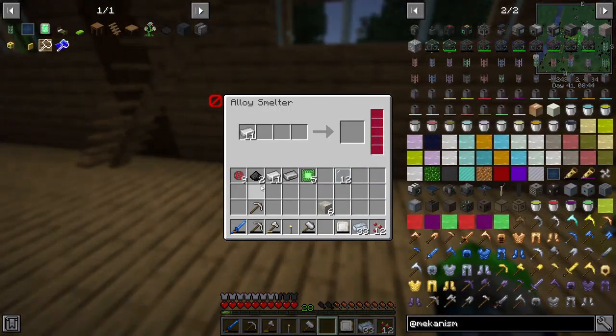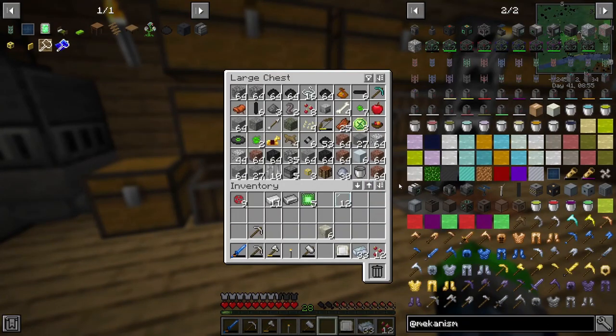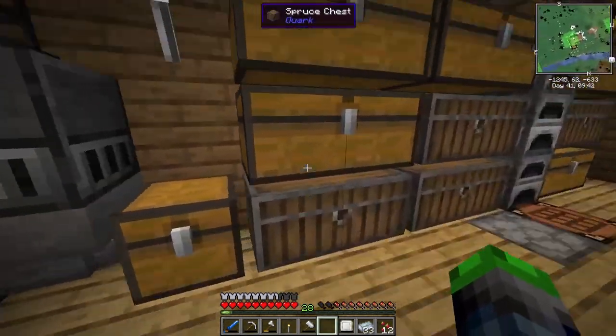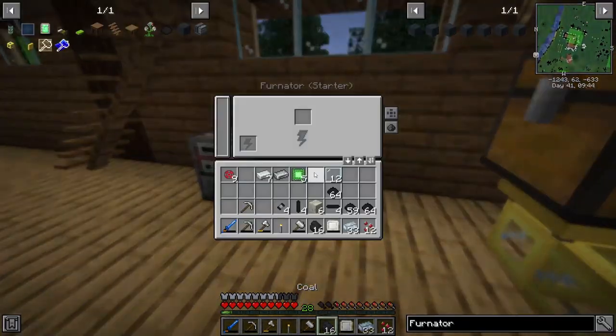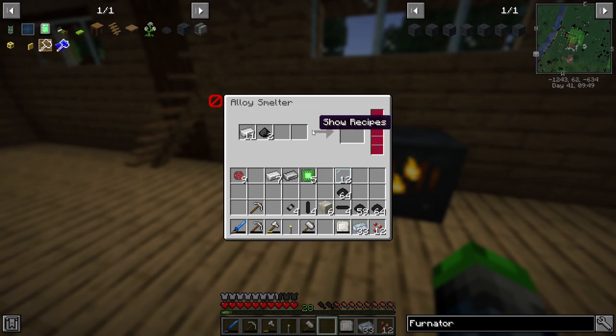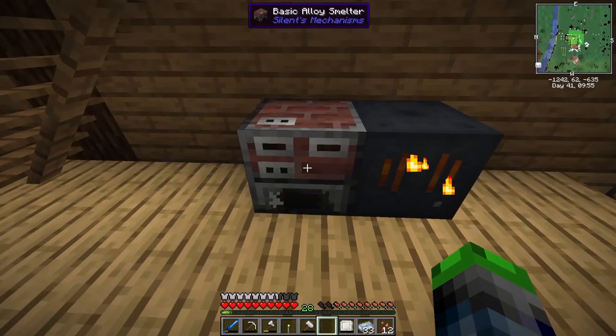We got two coal here, so we should be able to make one more of these. No power, baby! There we go, Furnader — go furnate things. Oh yeah, look at that — that is trippy as heck!